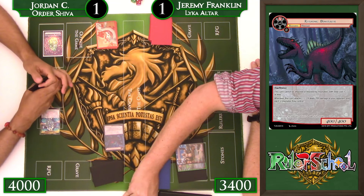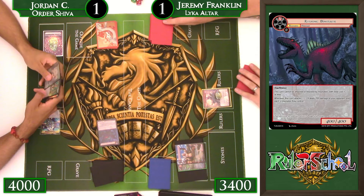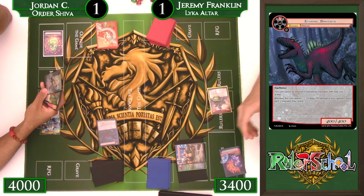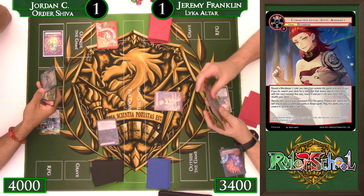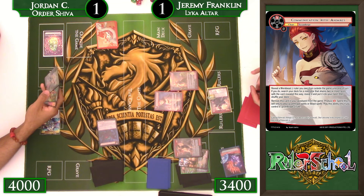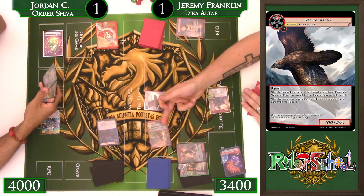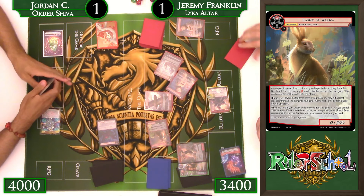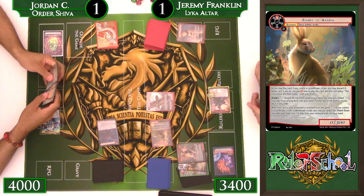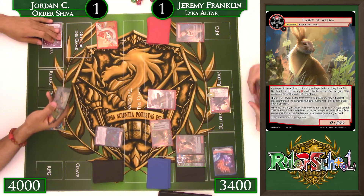Rushing Dinosaur swings in for six — a strong start for Jordan to rush me down. We have to just accept that damage. Callstone. We have Bird, and once again Communication with Animals gets us Rabbit. Rabbit gets us Bird and Rabbit on field. We do the cycle: discard Bird, Bird finishes resolving Rabbit, Rabbit hits another Rabbit off the top — very nice, setting up more follow-up. We pass with one will open plus the ability to produce one red for beasts from the Communication with Animals.